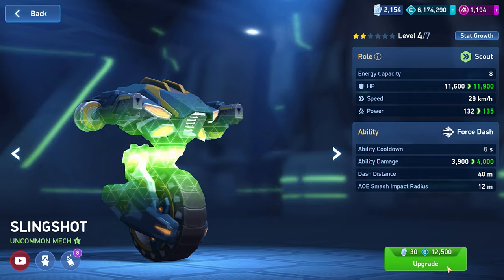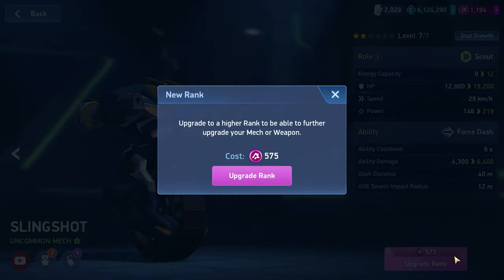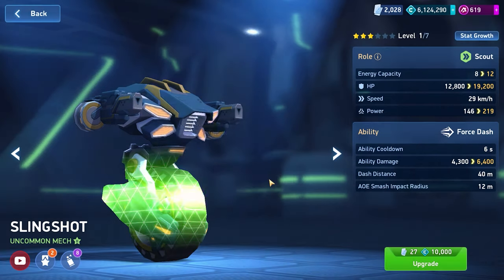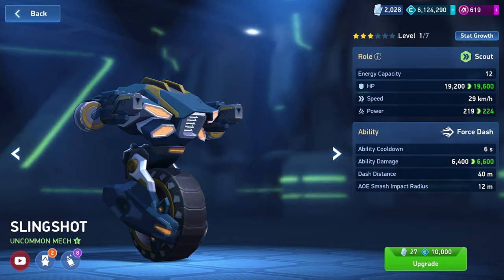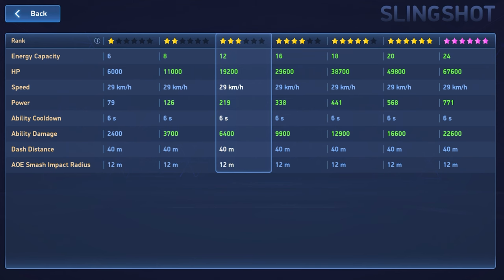To get more features and become stronger, you need to upgrade mechs. Increasing the level of a mech increases the amount of health it has. For the first seven levels, we simply increase the characteristics, and after the seventh level, it is possible to increase the rank of the mech. Increasing the rank gives plus one star to the mech and significantly increases the characteristics, energy, and power of the ability. Leveling up requires credits, while ranking up requires A-Coins.